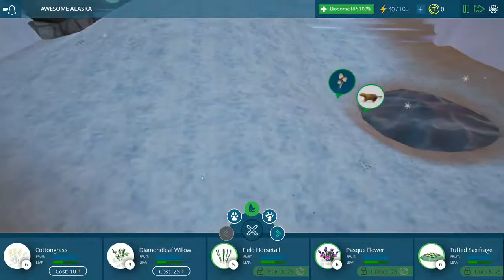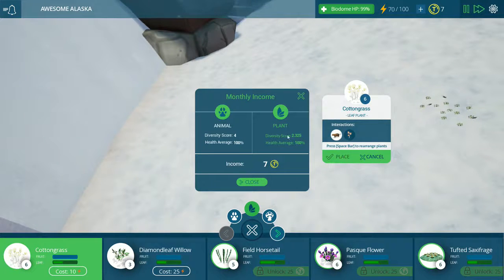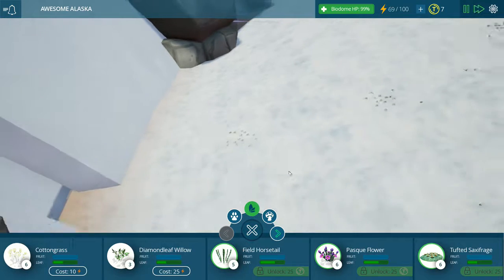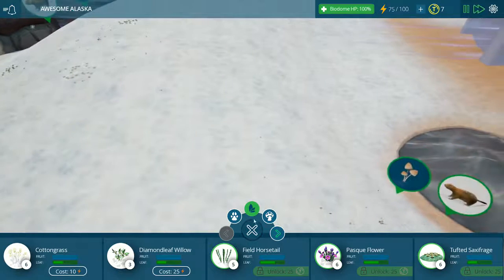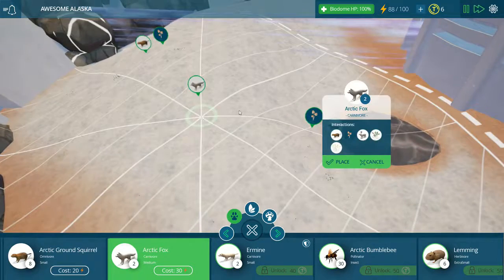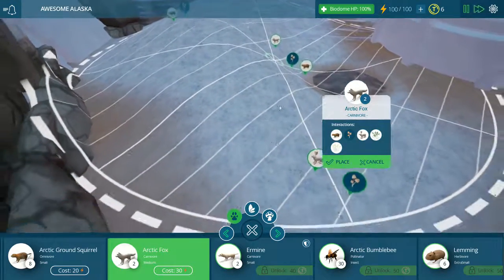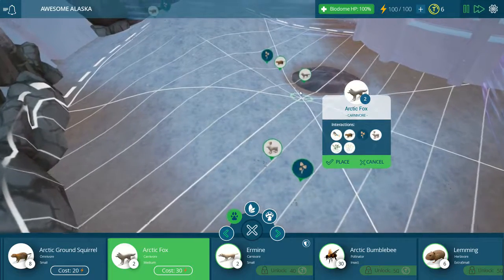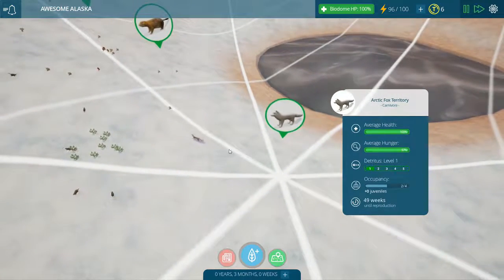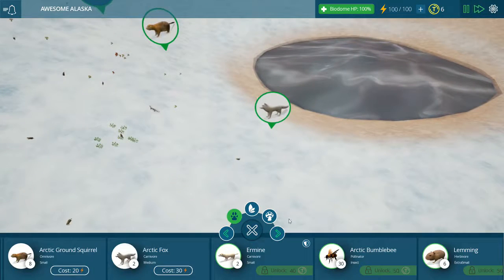I kind of wanted to go until we got to a carnivore. So now if we go to the carnivore, we're going to unlock him - the arctic fox! He covers the whole thing. We'll see how the arctic fox does here. These guys are going to hunt the ground squirrels, so hopefully we have a sustainable population of ground squirrels. I wonder what happens if we don't - like would a warning bell go off or something? We've got lots of stuff here that we can put in from the DLC.